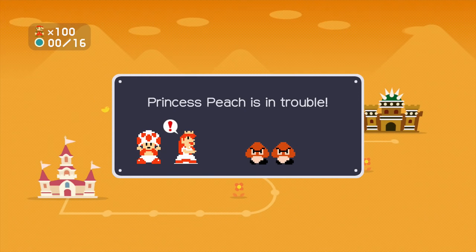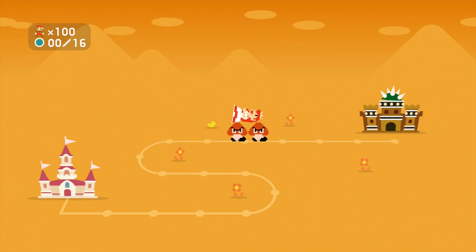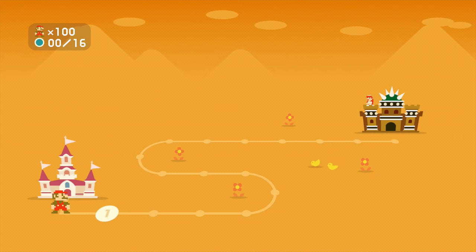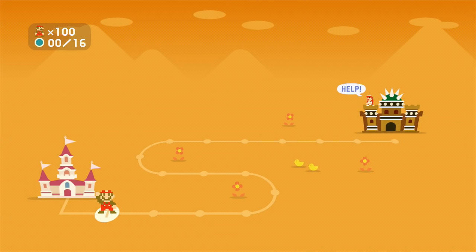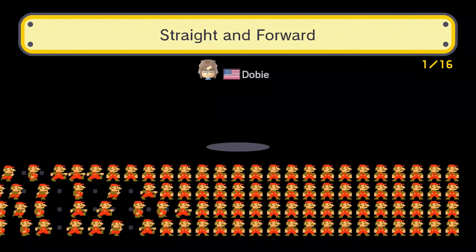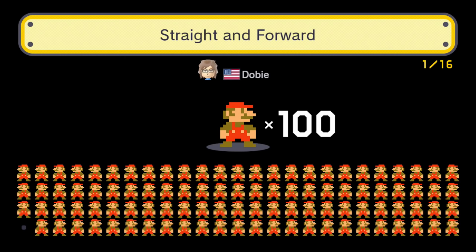The plot twist of the year — the decade even. Princess Peach was taken by the Toads into Bowser's Castle. I wish they would just change it once, just flip it completely on its head. Well, we have 100 Mario lives to find out how straightforward it actually is. Let's find out.